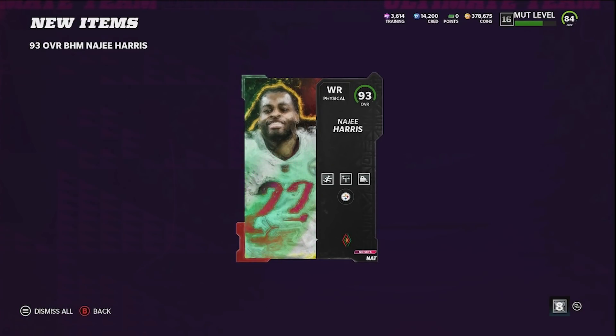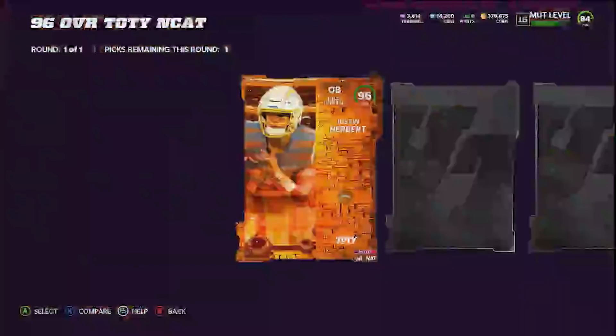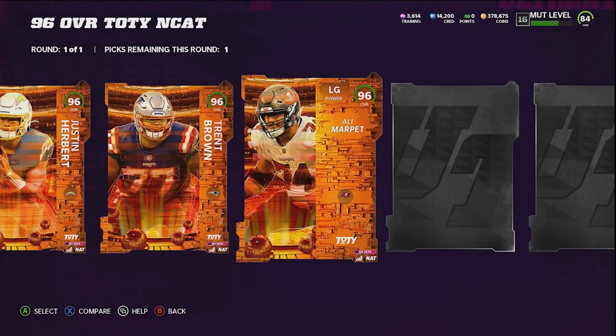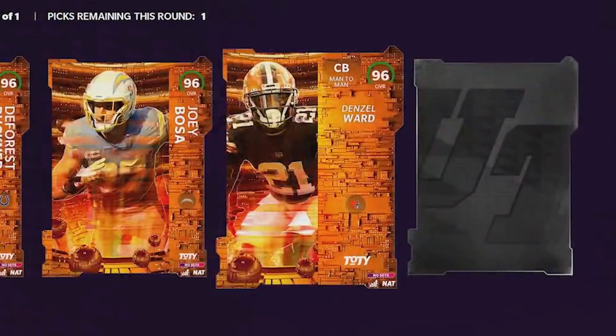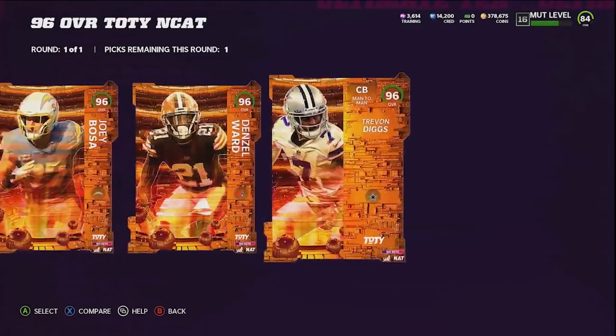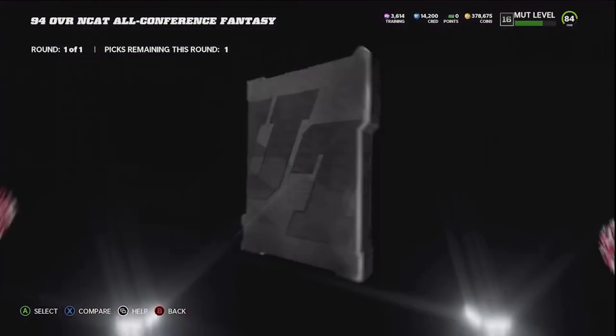The Team of the Year fantasy pack gives me seven choices. We already have a QB, stud wide receivers, and George Kittle at tight end, so we're most likely taking a defensive player. We don't need Justin Herbert, Trent Brown, Ali Marpet, DeForest Buckner, or a D-tackle. For our last defensive player — please give us a cornerback — and we do get 96 overall Denzel Ward! I'm going ahead and picking Denzel Ward; he's an absolute stud.